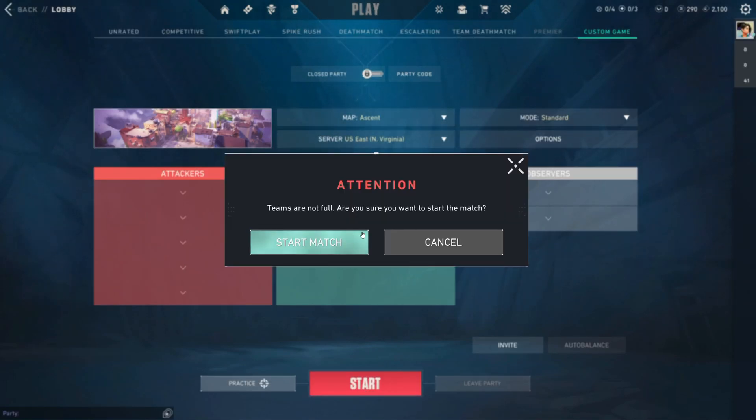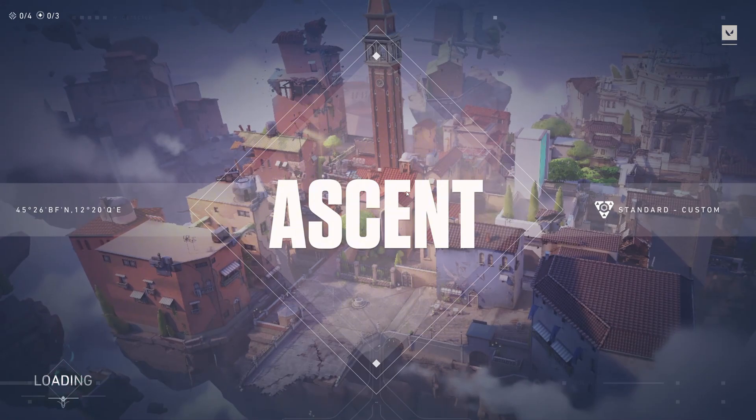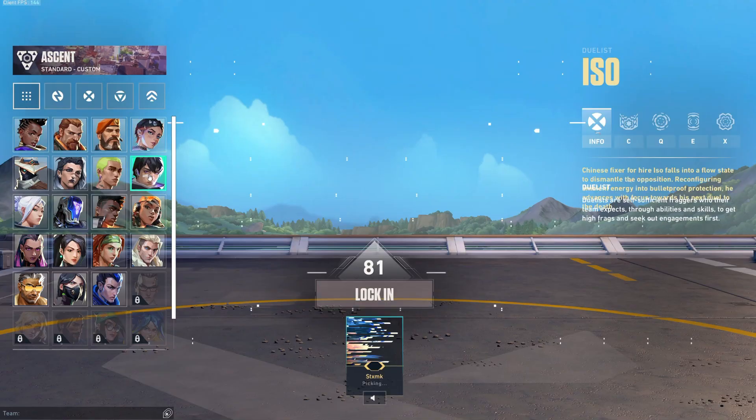Once you do that, start the game by clicking Start. As you can see, I'm loading into the game. From here, just pick the agent you want — I'm going to go with Iso.